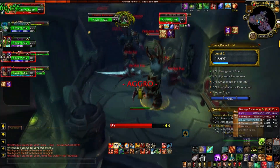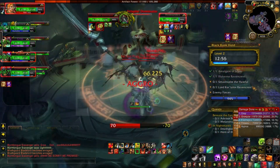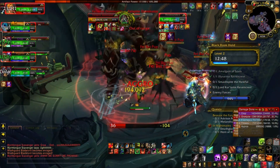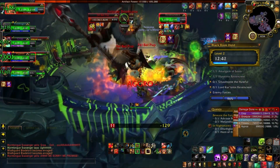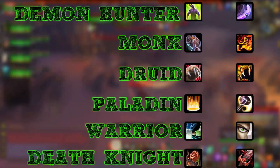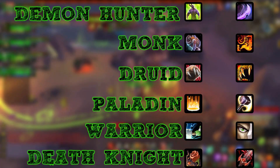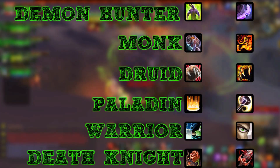The first basic when running any dungeon is holding AoE threat. A big part of this is to use the Omen add-on — Omen is going to show you exactly how much threat you have relative to everyone else. The key thing to remember about AoE threat is that you need to rotate out of your single target rotation used in raids and start using a rotation that focuses heavily on AoE damage. If you're a warrior, this includes Thunderclap and Revenge; if you're a Death Knight, this includes Death and Decay. Everybody has a cleave and an AoE ability — you need to use both of those abilities at all times.